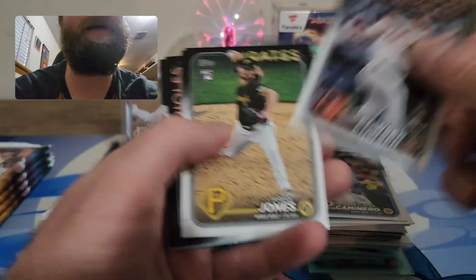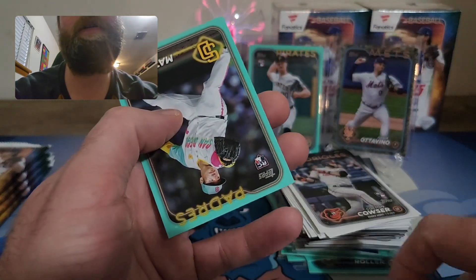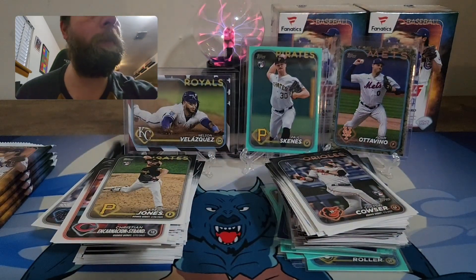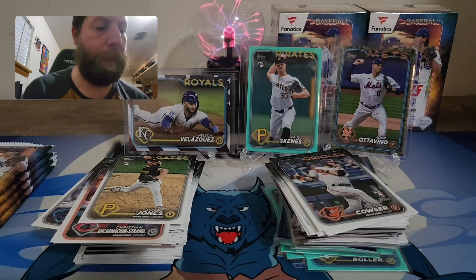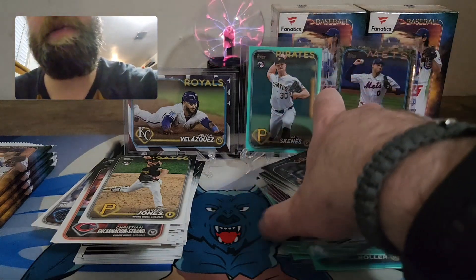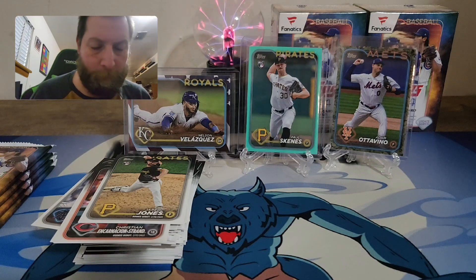Come on something big! Paul Skeins base — and an Elly De La Cruz on the 89, nice one. Curtis Mead, and a Yuki Matsui rookie card on the aqua. I'll take the Elly 89. If I could just pull an auto — that would be nice. Still hope for an auto, guys.